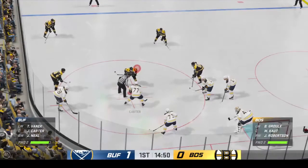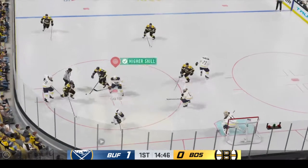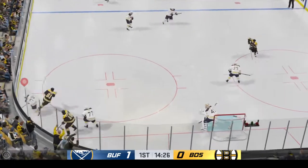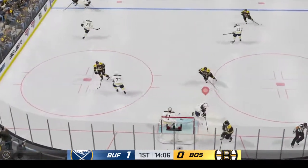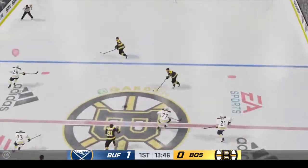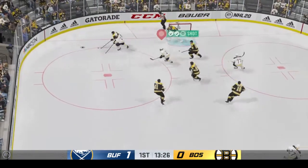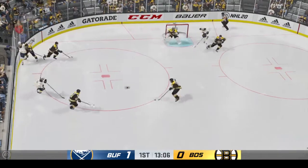The Bruins still have time to get back into it here in this first period. They've had the opportunities, just can't score. Grabbed along the board by Hunt. That's good footwork to kick it away. Moves the puck, sends the pass down low. Here's a clearing attempt from their own end. Now he angles it across to Vanek. Quick shot! Blocked in front! Pokes it away to stay on the attack, and the puck's kicked free.